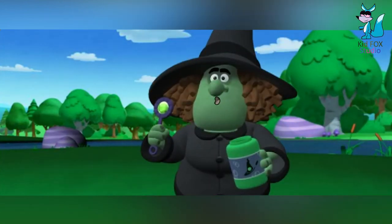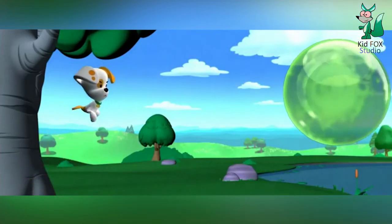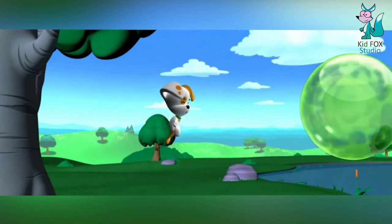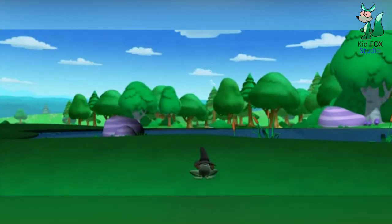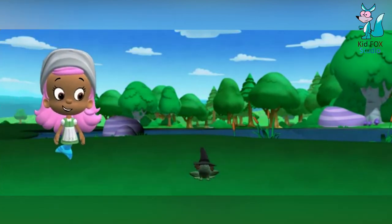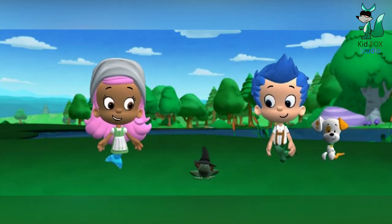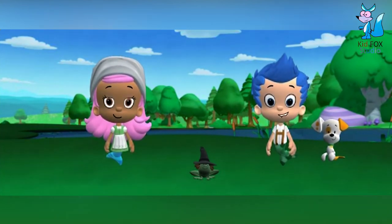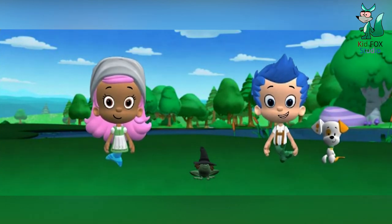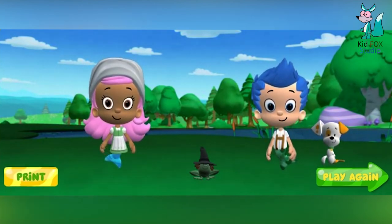Bubble Bubble! You're all in trouble! Bubble Bubble! I'm in trouble! Ribbit! Ribbit! The witch turned herself into a frog! And she likes it! Ribbit! That's what I call a hoppy ending! If you want to go on another fin-tastic fairytale adventure, click the play again button! If you want to print a fin-tastic game to color and play, click the print button!